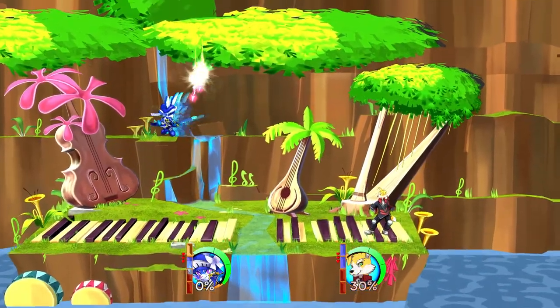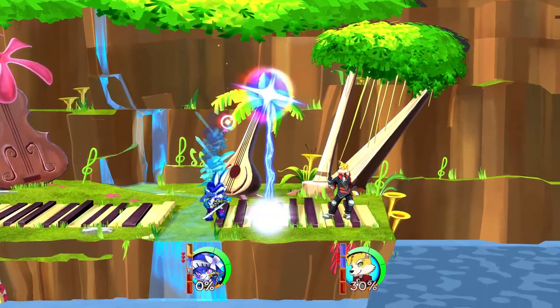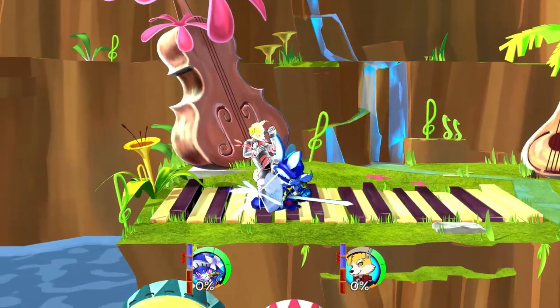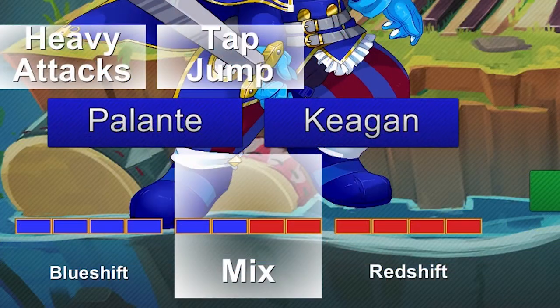In general, Palant excels at space control and zoning. By trapping the opponent with projectiles, Palant can force the opponent into tough situations and pressure their guard with strong basic mixups. Remember that every character has two forms, Red Shift and Blue Shift, each with their own unique moveset.